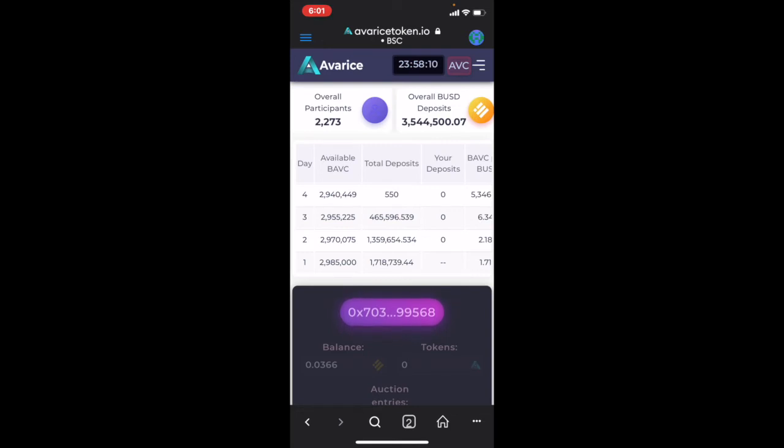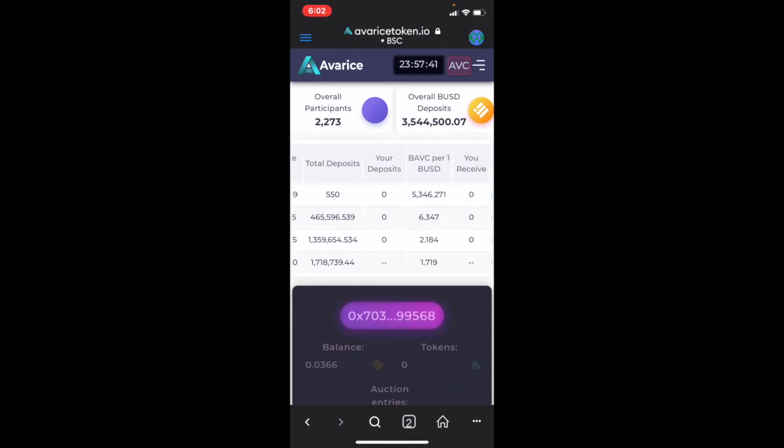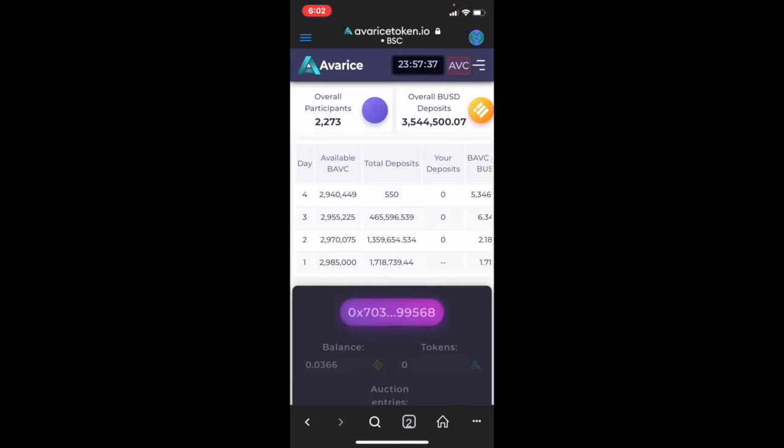You can definitely jump into the Telegram and ask questions — it's a really open community. These lobbies got popular doing it very similarly, and this is done from a team that has done other things and continued to build. Even on day one there was a contract error while raising that 1.7 million, and they fixed the problem really quickly and got everybody their tokens. People are starting to receive their dividends today.